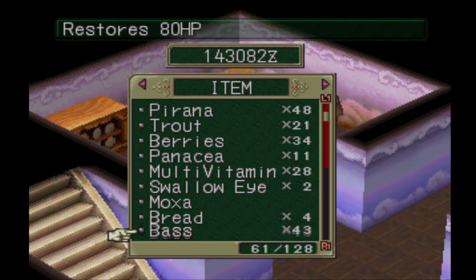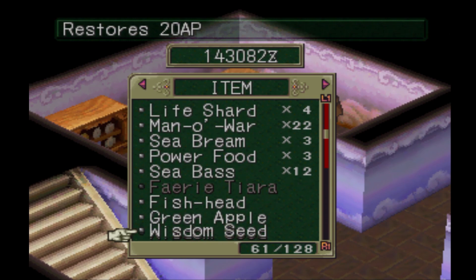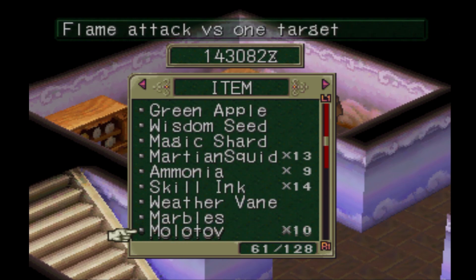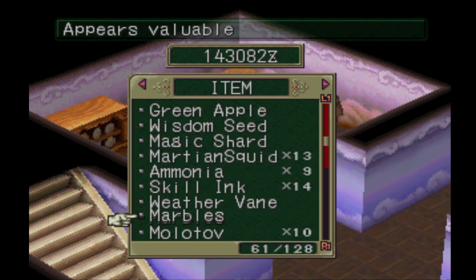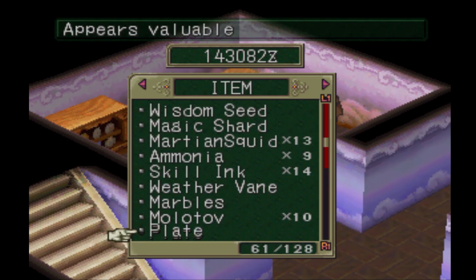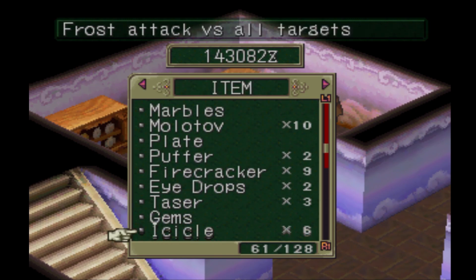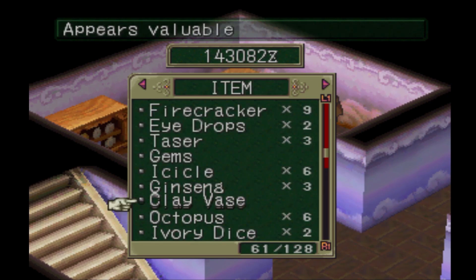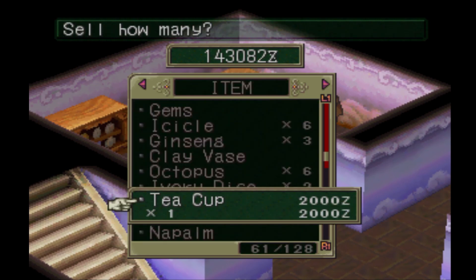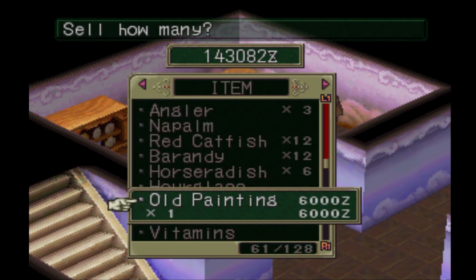Got to be unusual stuff. Let's find something unusual. Marbles don't sell for very much in a regular shop, but you can actually sell them here for 500. A plate will be five regardless. Gems sell for 200 either way. Clay vase you can get 100. Teacup sells for 2,000 zeni. Old painting sells for 6,000.